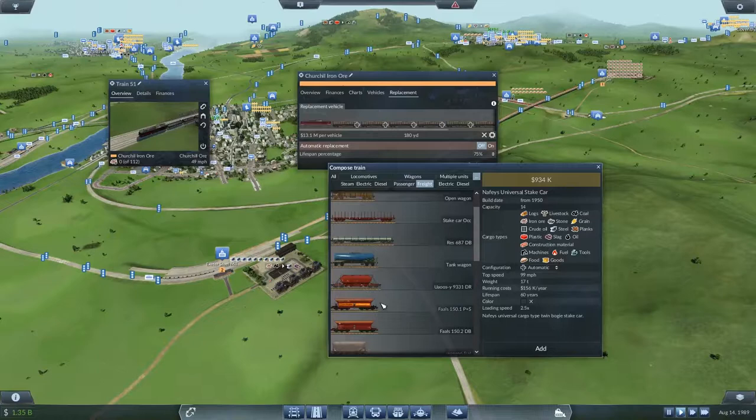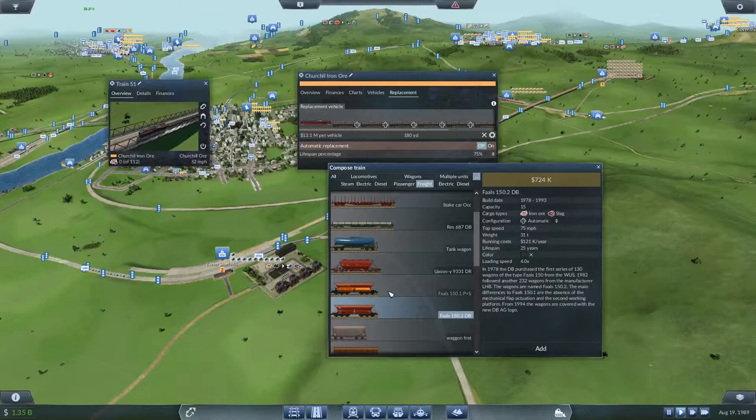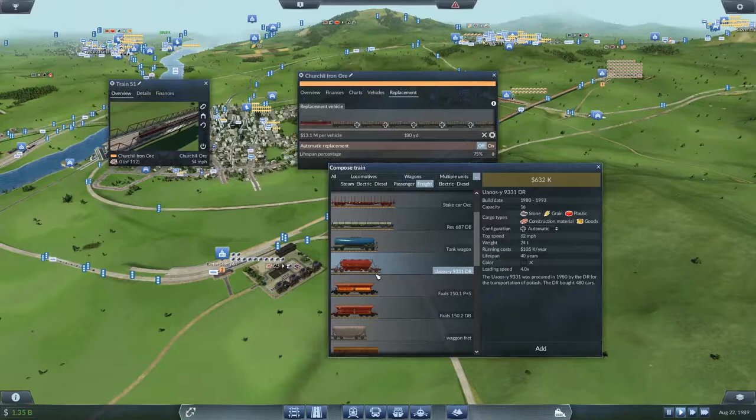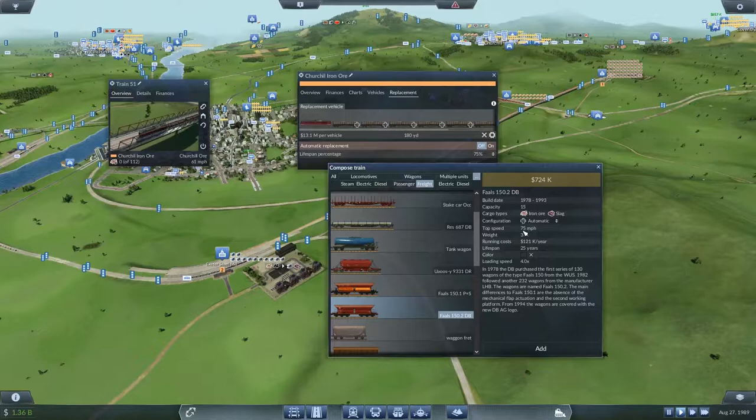They both go 75. This one's more modern so we could take that one. That one looks like a hopper but it doesn't take ore for some reason. Which one should we use? Oh, this one's lighter — that one's better then. And it goes 75 miles an hour which is the actual speed of that locomotive.